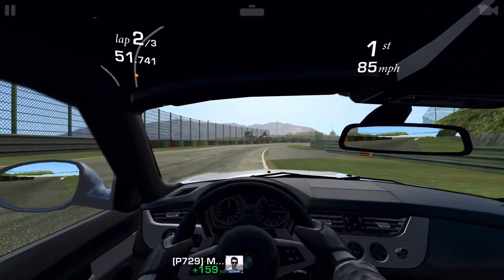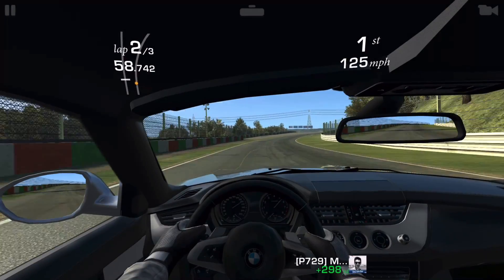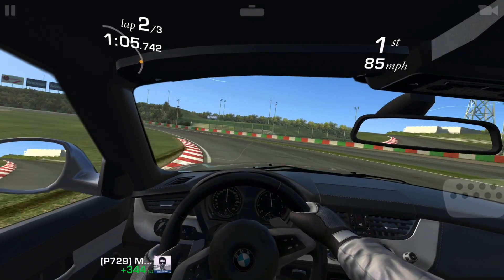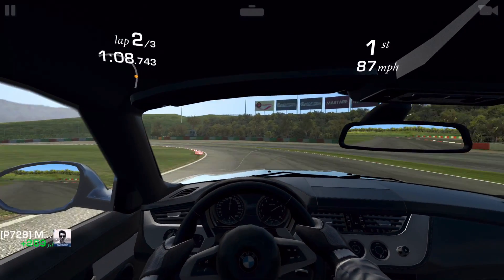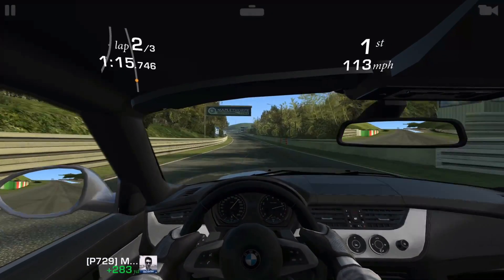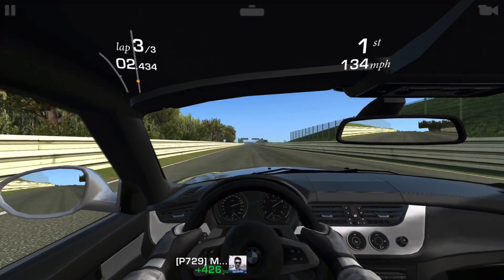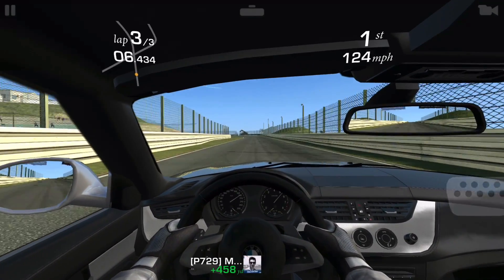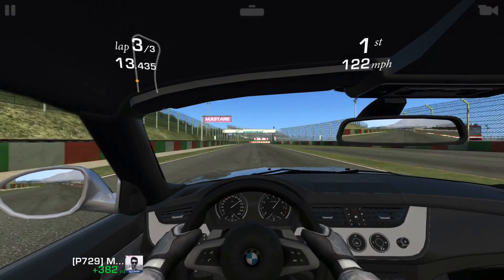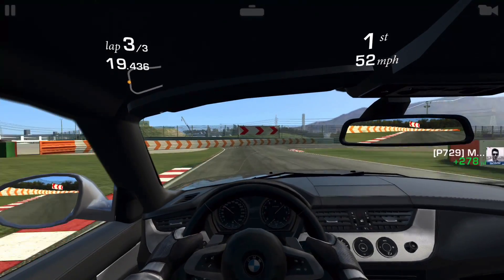Once he hits that corner I'm going to fly past and hit 250 yards probably even more. Now we're more than halfway done with this lap. I'm going to use my brake and finish the second lap going 75 miles per hour around that turn — seems pretty fast but this car can handle it without drifting. On the minimap I can see all those cars way behind. We're already 450 yards away from them, going 125 miles per hour.